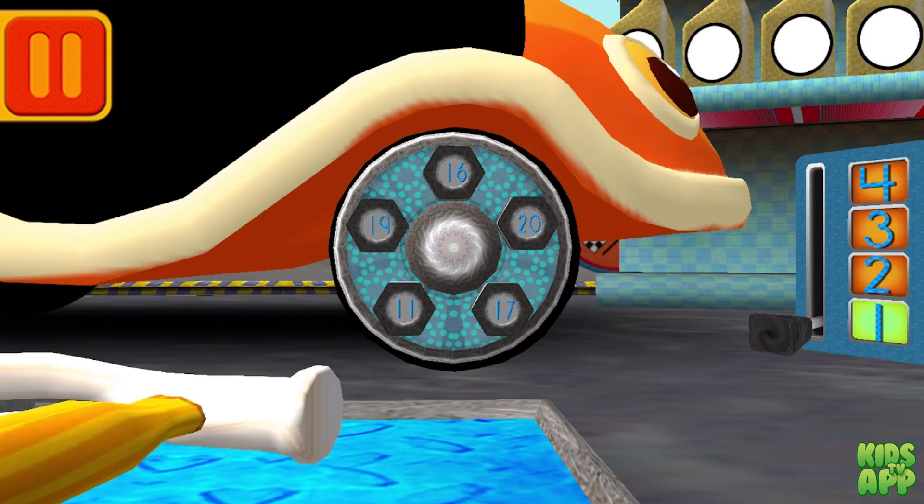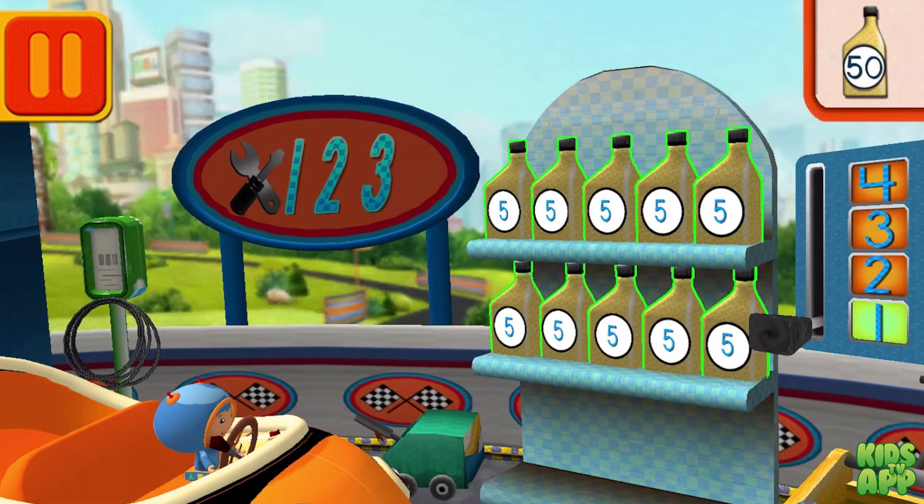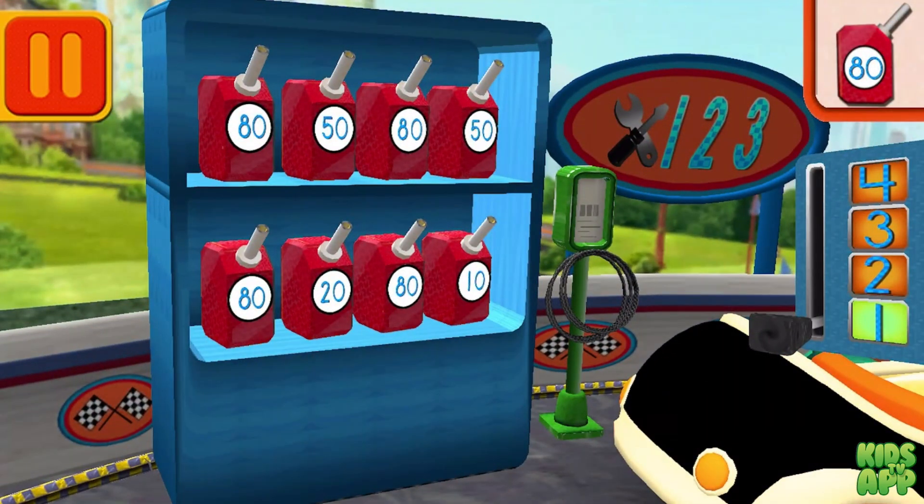Each can has five units of oil. Let's count them by 5s: 5, 10, 15, 20, 25, 30, 35, 40, 45, 50. Good! Next! We need gas cans with the number 80 — find the cans with the number 80 and drag them to your car!